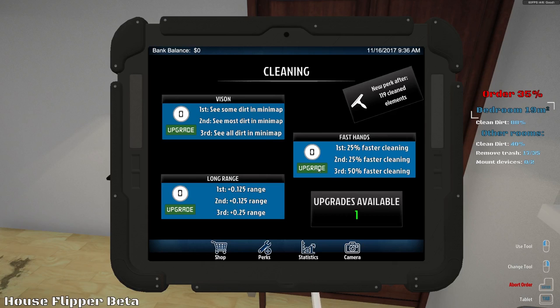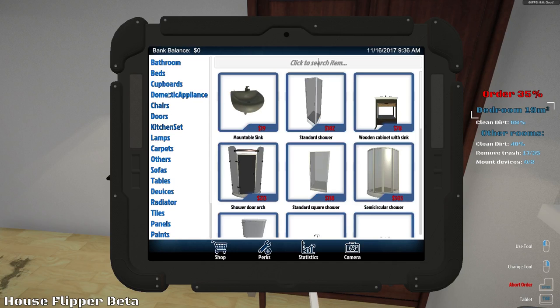Upgrades available: long range, fast hands, vision - see the dirt on the mini-map. Let's go with fast hands. Oh look at this, it's like a little shop here. So you can buy all your furniture here and we've got a camera. That's kind of cool. Alright, bedroom is clean - I think I got all the spots. Looks pretty tidy.